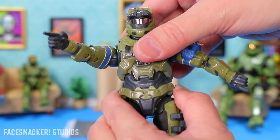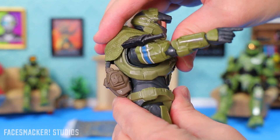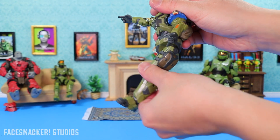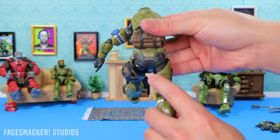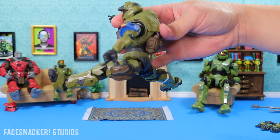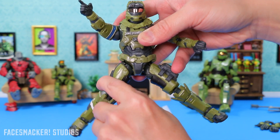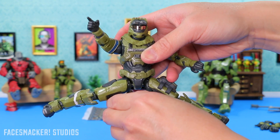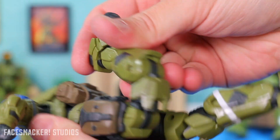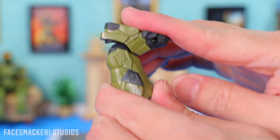The waist movement is kind of a tease — not very much at all. As for the legs, they go that far forward but not very far back because of his boot sculpt. Going sideways just kind of looks weird. He does have pretty decent splits, and these joints have very good tension to them, which I do like. He has the thigh rotation, the double jointed knee, and then the ankle goes forward and backwards and swivels.